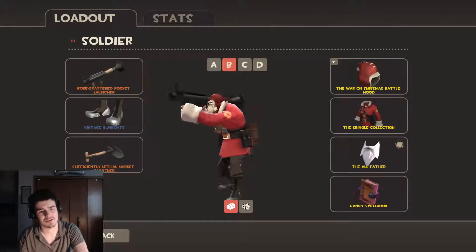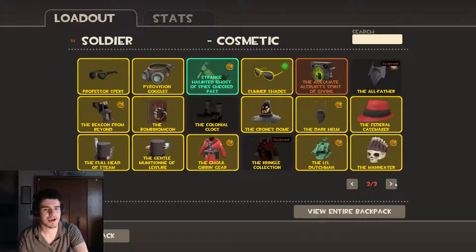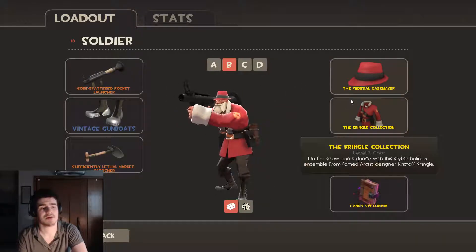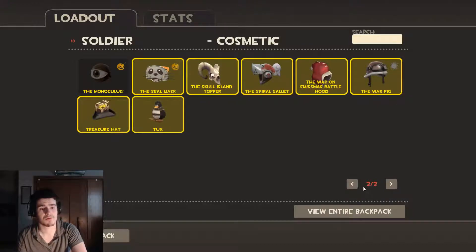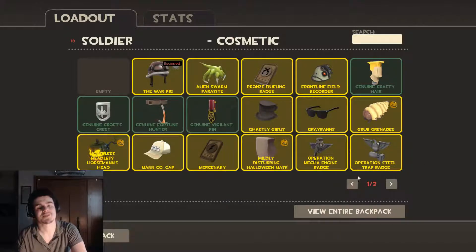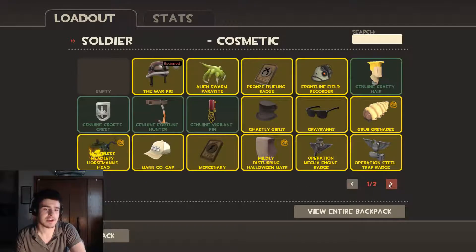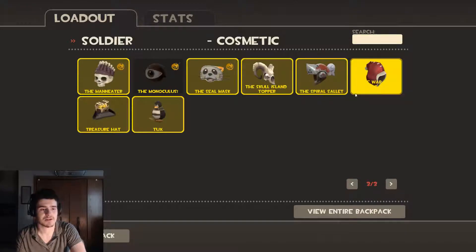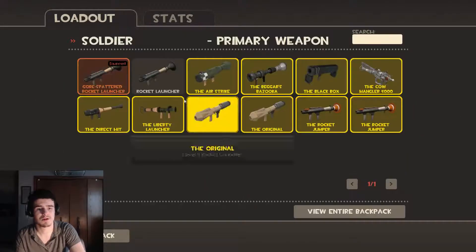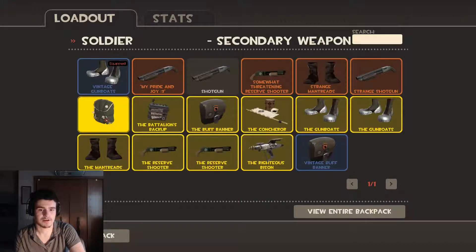For my favorite class, Soldier. This is my Soldier loadout. I have a little Santa Claus look, I guess. I have a lot more items than what I currently do now. However, a lot of the stuff I sold in order to get the new computer — this computer. So I don't have that much stuff to brag about. If you guys are Team Fortress 2 players, you guys understand what I mean with the whole items area. This is all the rocket stuff I have — melee and secondaries.